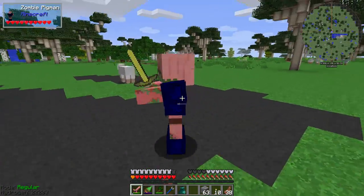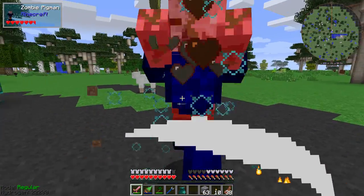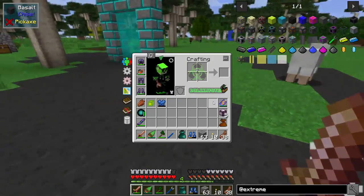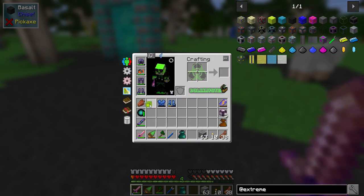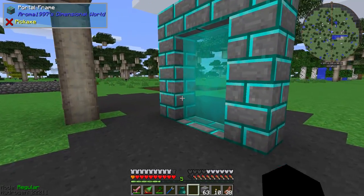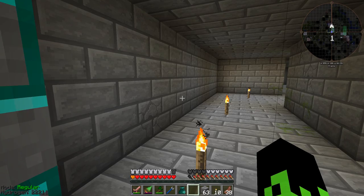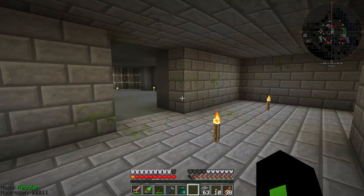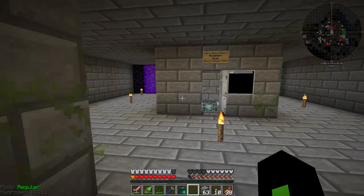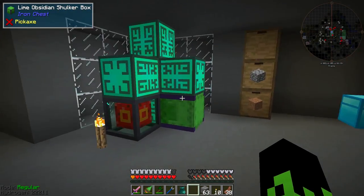We got another zombie pigman — where did you come from? He just dropped like all of his armor, which is completely broken and garbage. I don't know where that guy came from. Oh, it's nighttime — crap. I left it running. Am I out of power? I am out of power. Are my generators not running? I'm out of fuel — what?! How the heck am I out of fuel? That's insane — there's no way I'm out of fuel.